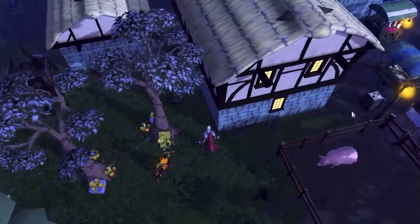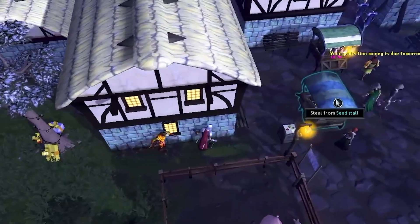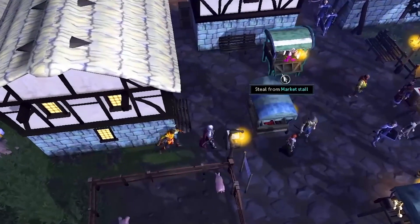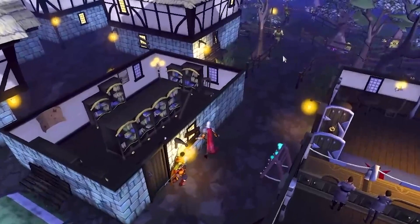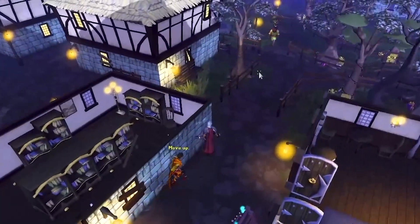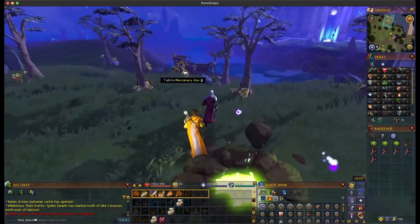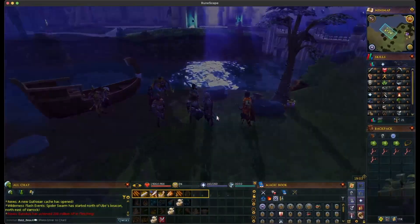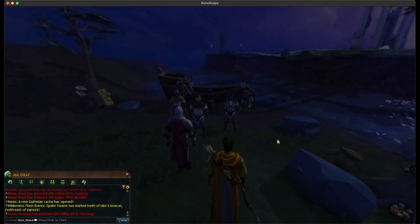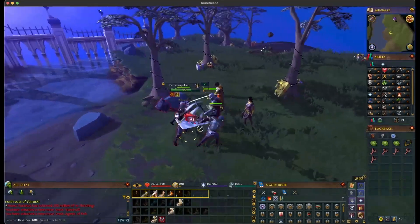Now this was a really fun quest — this is Stolen Hearts, the new Prince Ali Rescue essentially. This is us stalking this bad guy, following him to the lair. This quest actually has really good voice acting. Now we've found Prince Ali, mighty as he, and now we're going to kill the baddies.